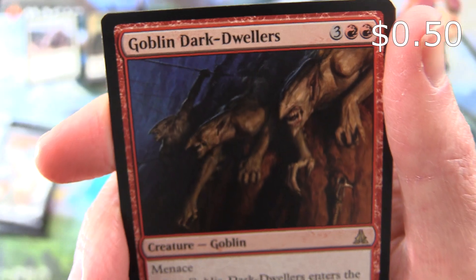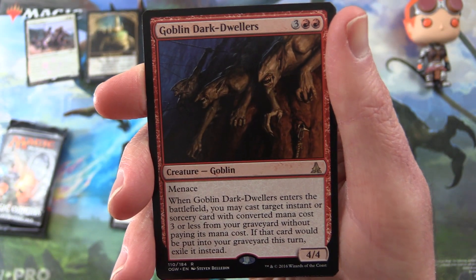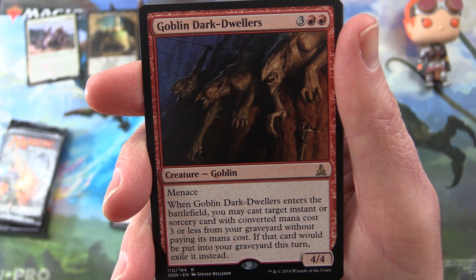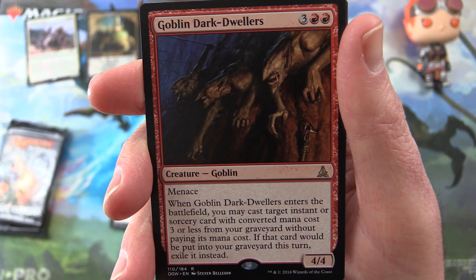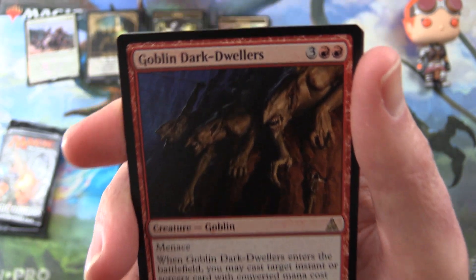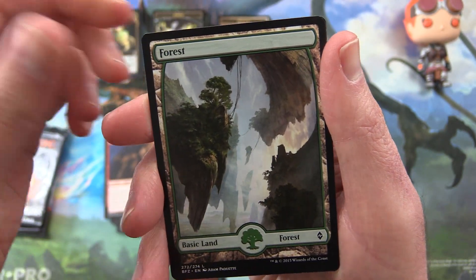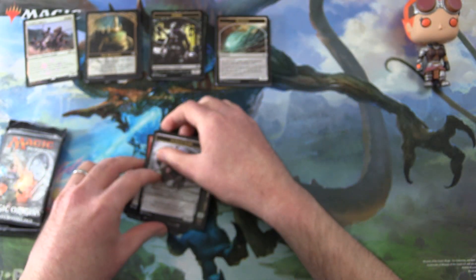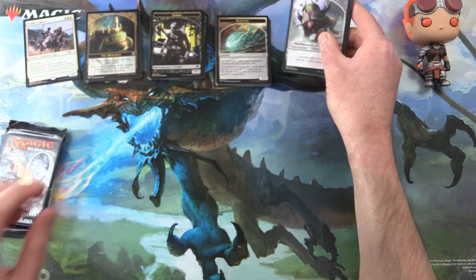The rare is Goblin Dark Dwellers — yes, we love the goblins! Creature Goblin, 4/4 for five mana with Menace. When Goblin Dark Dwellers enters, you may cast target instant or sorcery card with converted mana cost three or less from your graveyard without paying its mana cost. If that card would be put into your graveyard this turn, exile it instead. And a Full Art Forest and an Eldrazi Scion. Nothing crazy there.